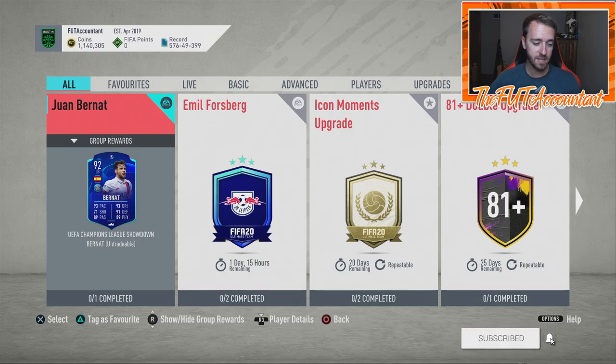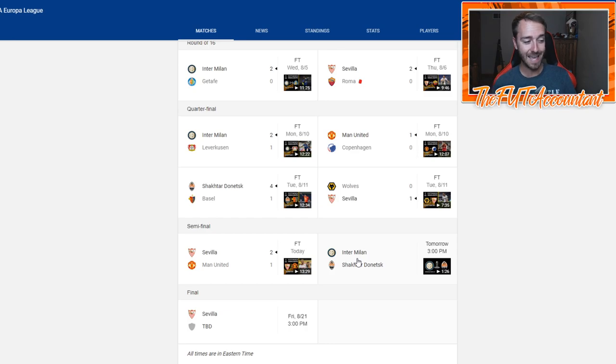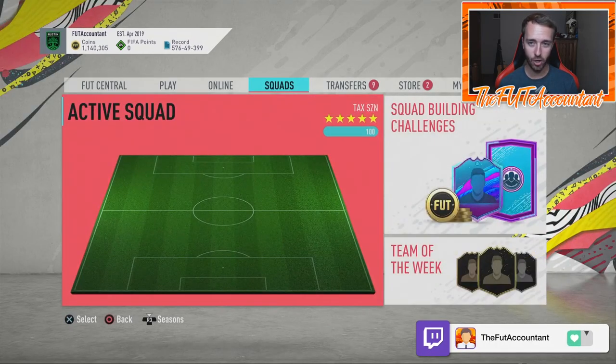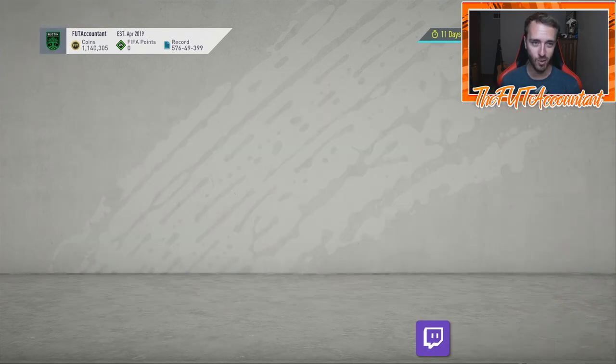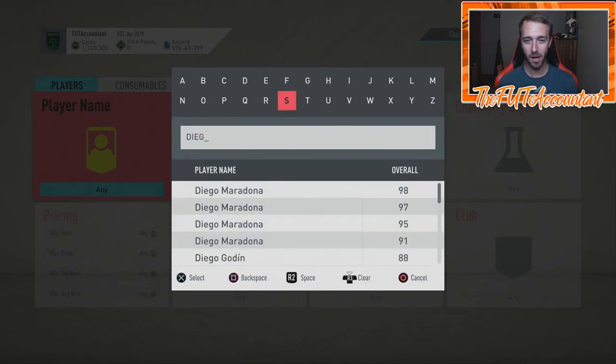We also have Europa League games going on. Today Inter Milan plays against Shakhtar — winner goes to the final, and the final of the Europa League is played on Friday. Sevilla beat Manchester United today 2-1, so Diego Carlos is going to get upgraded to a 92 rated card.